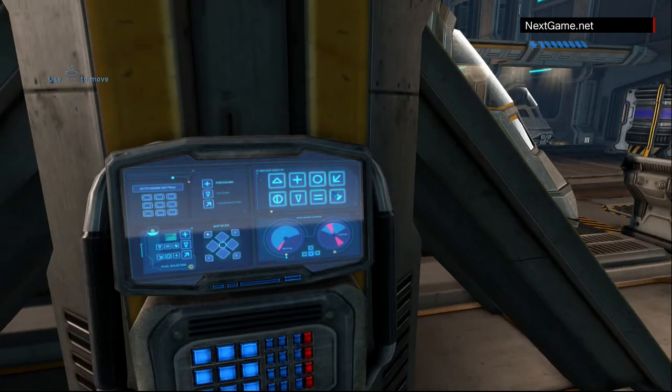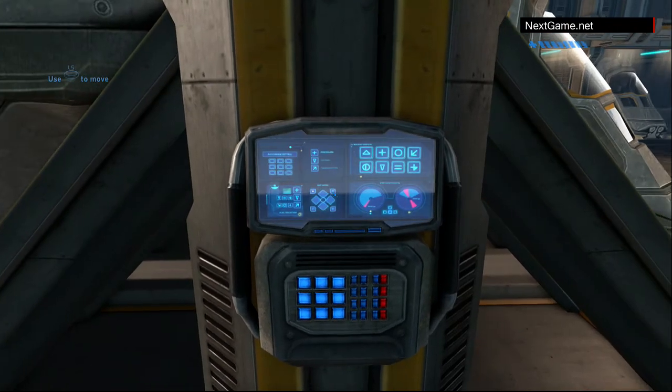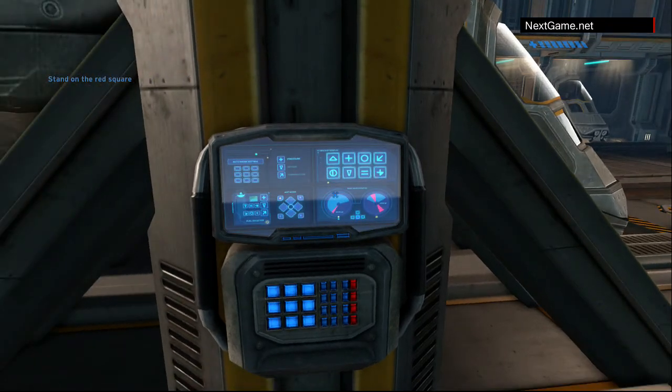I know the ordnance techs usually take care of your targeting sensors, but we're short of time, Chief. Just look at each of the flashing panels to target them. When you lock on, it'll change color.